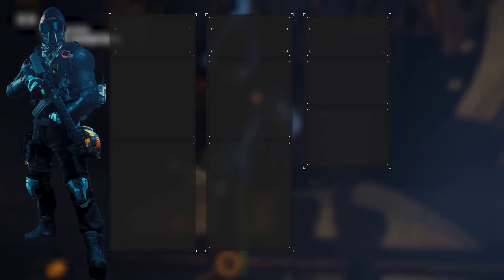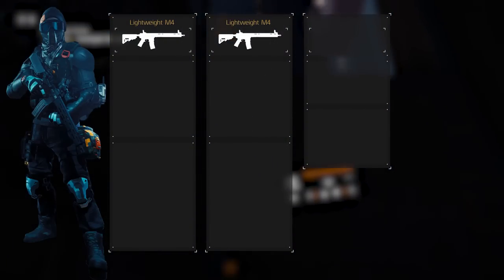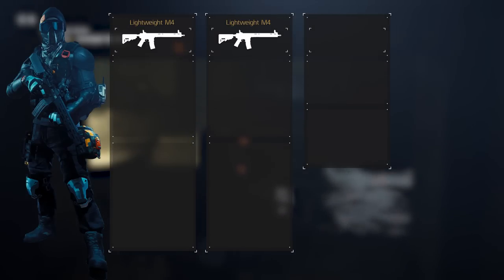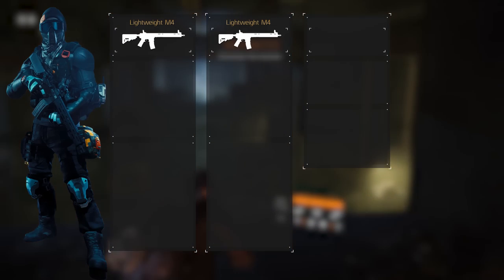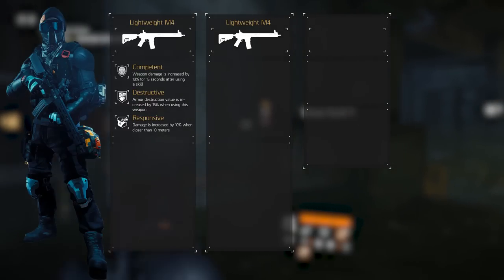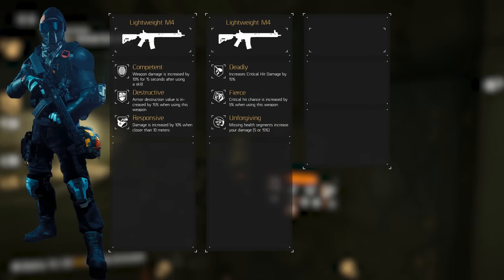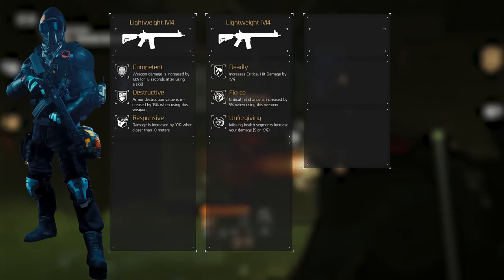The selection of our primary and secondary weapon is different than usual because they are the same — we're selecting the Lightweight M4 twice. The Alpha Bridge 4-piece requires equipping two weapons from the same category, and the Lightweight M4 is the best all-around assault rifle for close and medium ranges, with medium damage, high rate of fire, and manageable recoil. For weapon talents on the primary M4, we're selecting Competent, Destructive, and Responsive — Responsive being in the free slot. The secondary runs Deadly, Fills, and Unforgiving — Unforgiving in the free slot. Depending on which weapon is selected, you'll always have Responsive or Unforgiving active since they're in the third slot.